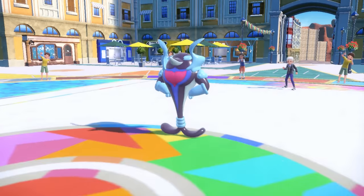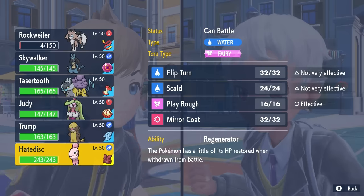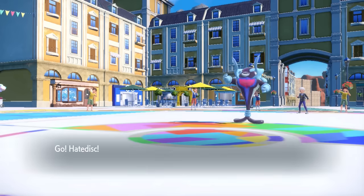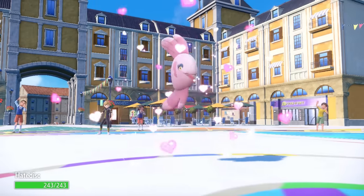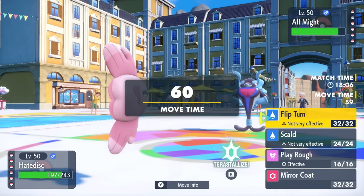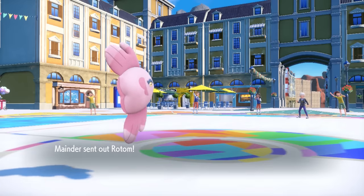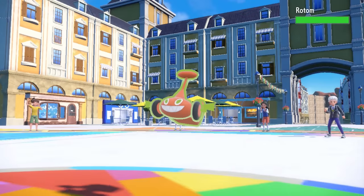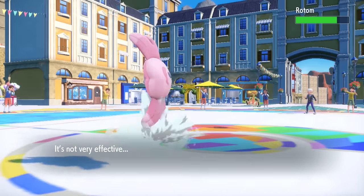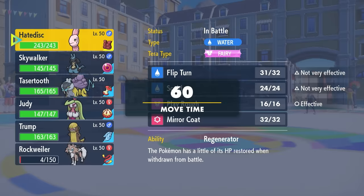So the problem now becomes that the Palafin is, in fact, buff now, and this thing is quite scary. With that zero to hero, it becomes an absolute beast, and what I'm worried about is a priority Jet Punch. So I want to conserve the Lycanroc just to be able to come back in and go for Endeavors later. So I can go right into the Omomola, who is the anti-love disc, because this little fella never dies. They do go for that Jet Punch, shows off the priority, which is fine, and I imagine there's no way they stay in against this thing.